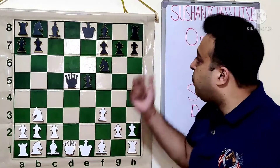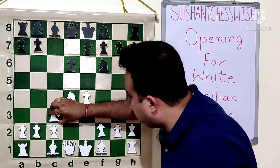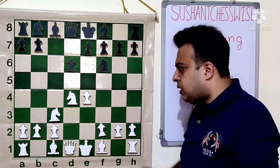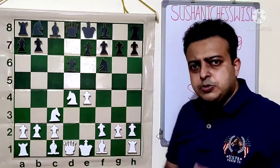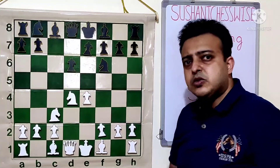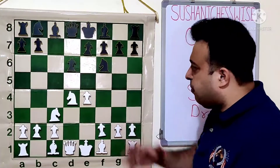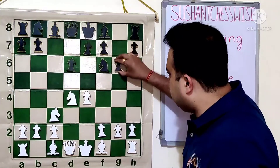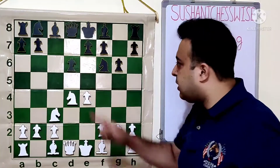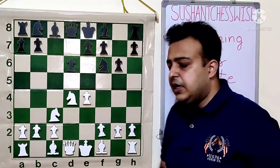After NF6, white goes to NC3, the most natural move — development with support. White is ready to develop pieces in various ways. Today we are going to discuss the Sicilian Dragon. G6 is the starting position of the Sicilian Dragon. It is said that this pawn structure resembles the tail of the dragon, hence the name Sicilian Dragon.